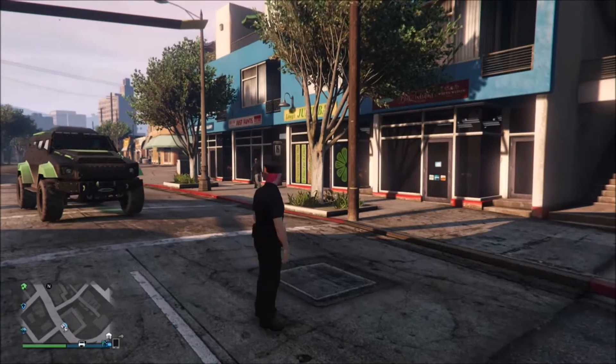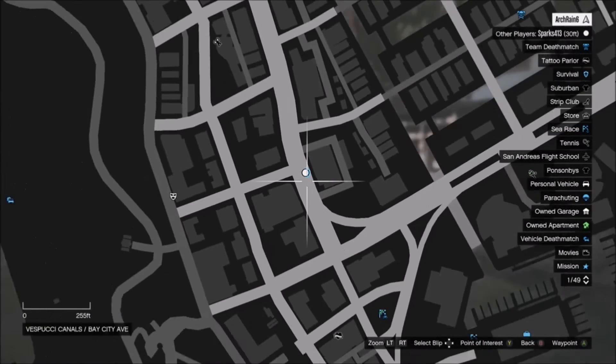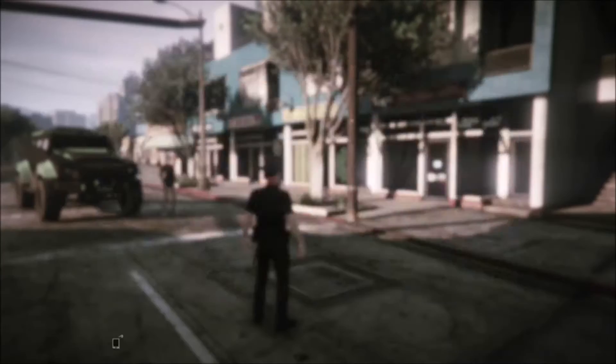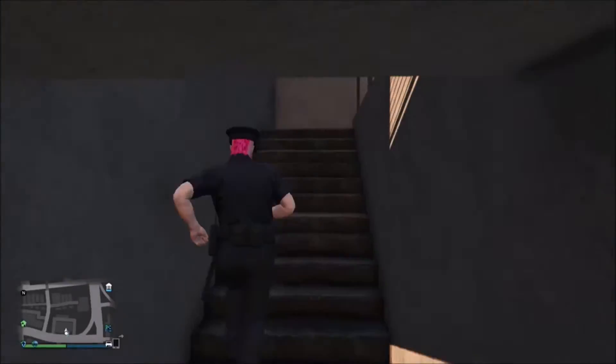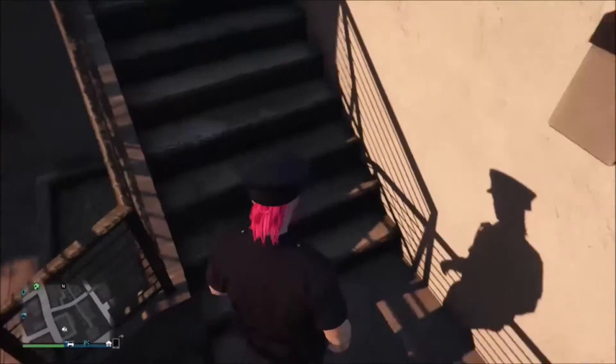For the first glitch, you want to come to this location — I'm about to show you the map right here. You want to come here and have a helicopter with you so you can have a parachute, otherwise the second part of this glitch you'll pretty much fail. So you want to come up these stairs right here and just follow where I go — it's probably the simplest wall breach glitch I have ever done.